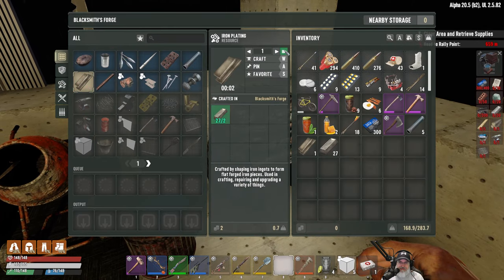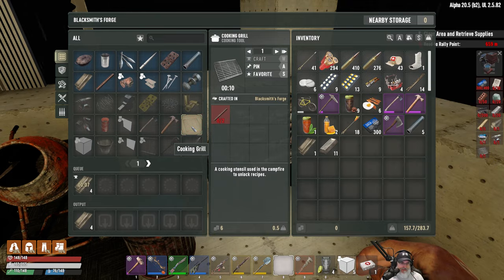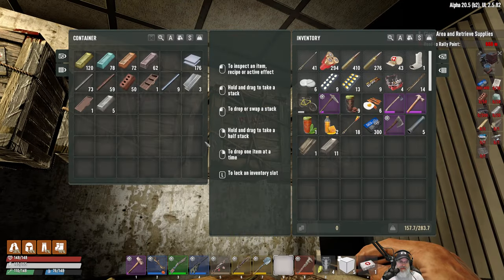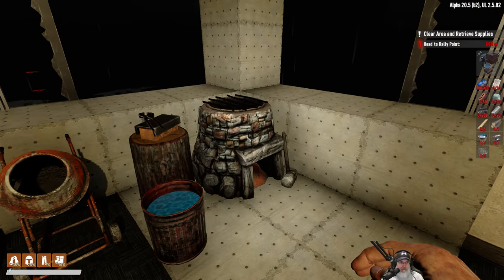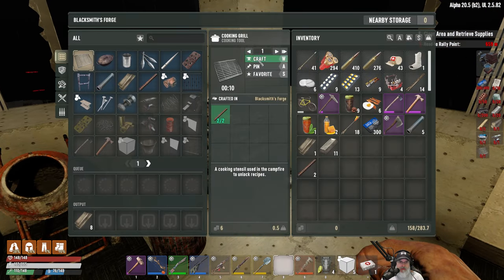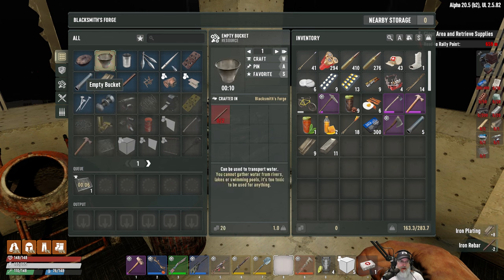Since we need 100 iron ingots for the anvil I wasn't going to turn these in, but let's just do it so we can get the pail and the grill made. We're going to need to make eight of these for the plating for the bucket, and the grill only requires a couple rebar — we've got that right there. That's easy enough — now we can make the bucket.